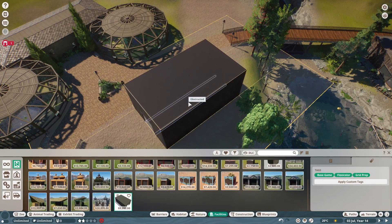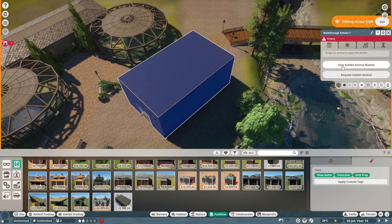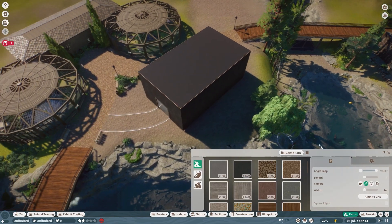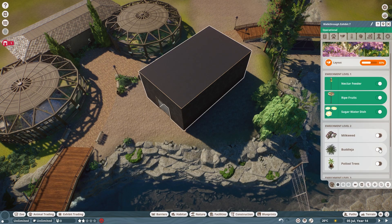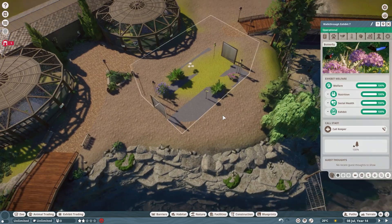Hey everyone, Sparrow here. Welcome to the last episode on this side of True North Sanctuary. That's right, this is the last thing we're building in the woodland walk area of the zoo before we move on to a new area with new animals and new themes.